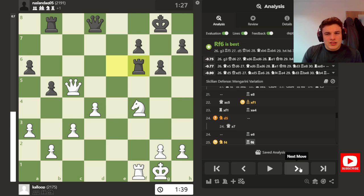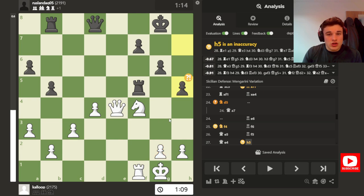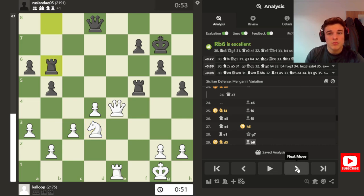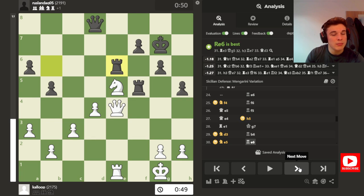But after Rook F6, Queen E5, Rook F5, Queen E4 or H5, preventing G4 to kick the Rook out, I started to really dislike my position. So I play Rook E1 to free my Knight up to move so that my opponent can't trade Rooks once the Knight leaves F4. King G7, Knight D3, looking at E5 and C5 to jump into. Rook B6, and this is a very strong move because it threatens to bring the Rook either to F6 or to E6.